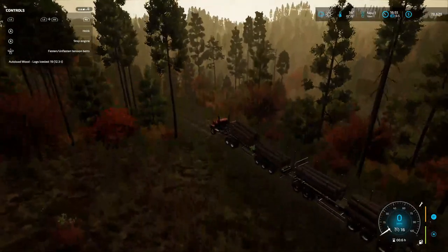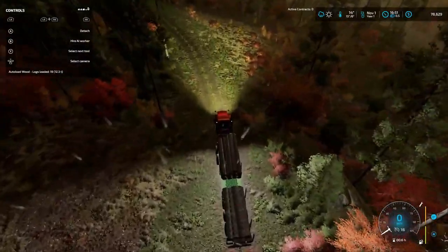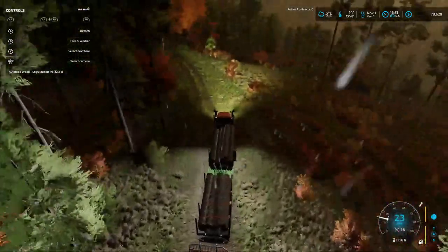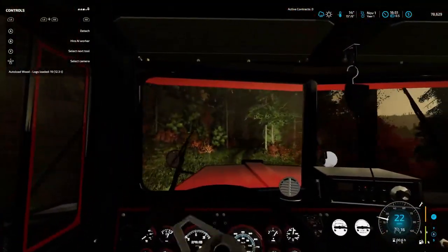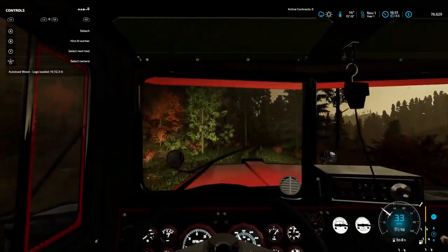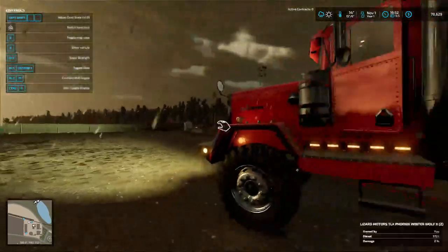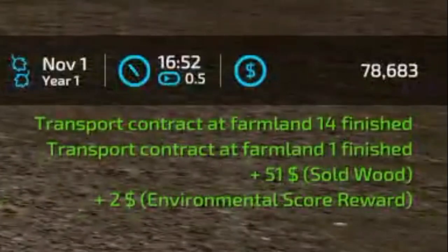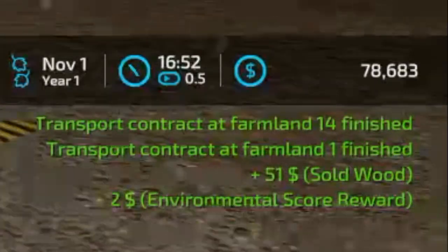I'm going to make sure all my straps are still good. Bright lights! Alright, here we go. I will meet y'all at the sale point. And then we're going to put some of this money towards the loan, and I will see you in the next day. Made it back - got all of them in the trigger. Boom. Transport contract complete - Field 14's finished, Field 1's finished. $51 sold wood, $2 volume in my score.